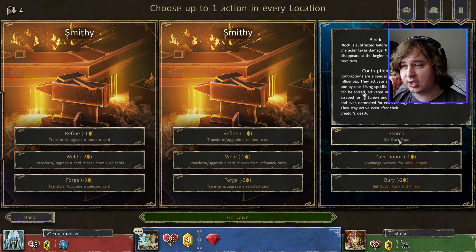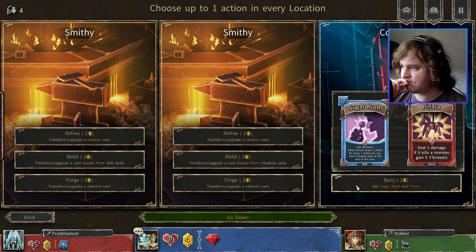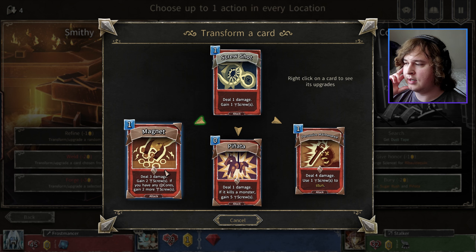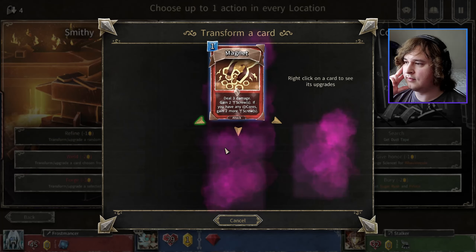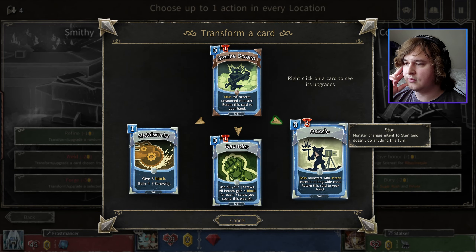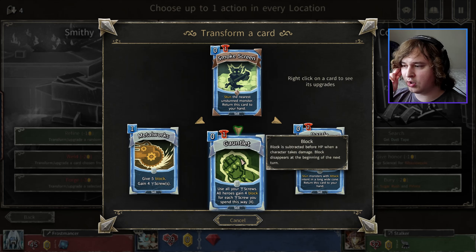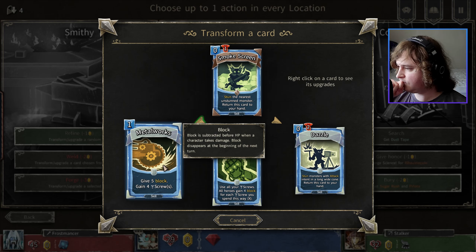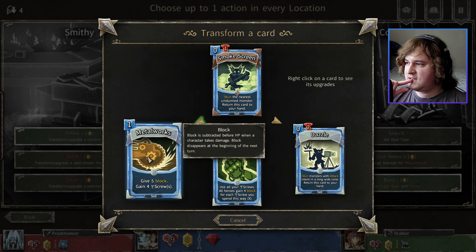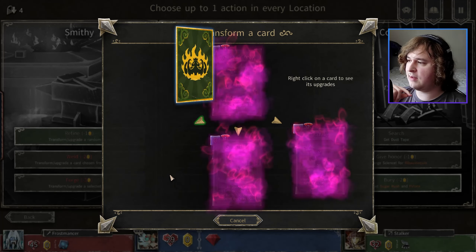How many screws does this cost? It only costs a core. Let's just go for this — fuck it. And then Refine. Screw Shot can get better: deal three damage, gain two screws, and if you have any cores, gain two more screws. It doesn't consume the cores though — I like that a lot. Refine another one. Smokescreen becomes — return this card to your hand, costs two screws instead of one. Metalworks — it's a lot of screws to gain, but it does cost one mana. If I get it on my first turn, it's good — I'll go for it. Let's go down.